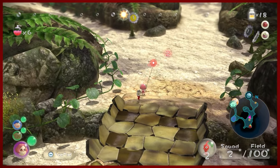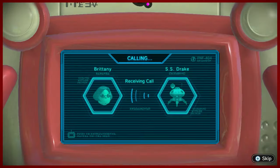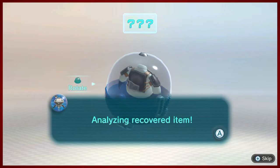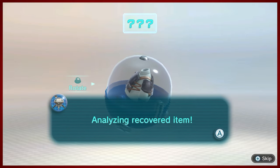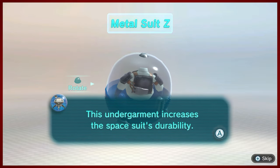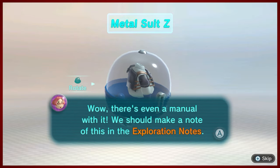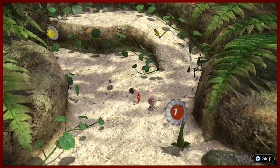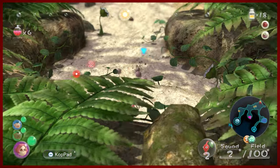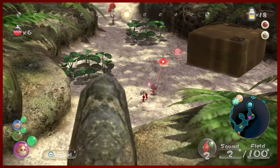That's a little hint that bullborbs are out here somewhere. We got some sheer grubs here trying to attack us as we're being interrupted by the Drake for our brand new power-up. Suit power-up number three — although technically the dodge whistle is not a suit power-up, so this is maybe just power-up number two. It's Metal Suit Z. This undergarment increases the spacesuit's durability. It looks kind of like it's been MacGyvered — kind of put together. But yeah, this is basically just a little defense boost. Not that we really need that right now, but there will definitely be moments in the future where that will matter.